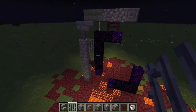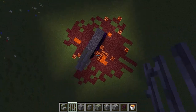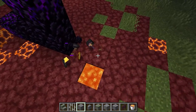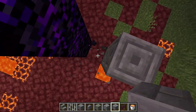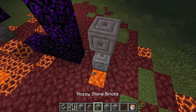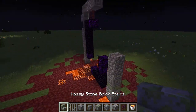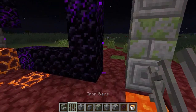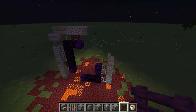That looks good. Let's do the bottom right. That looks good for the top. Let's do this part. Remove the chest and the items — that's kind of annoying. That looks nice. Now we just need to add the iron bars and crimson gates or fences. That looks nice.